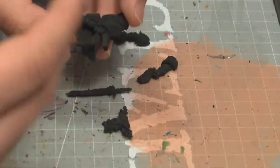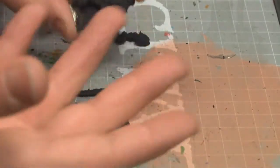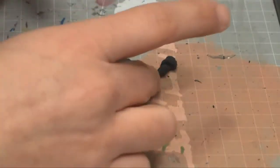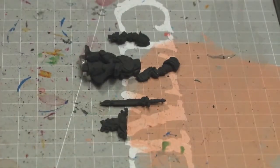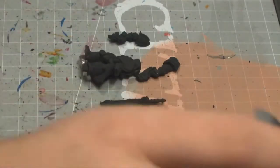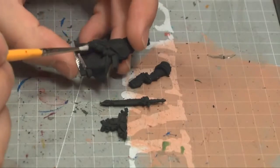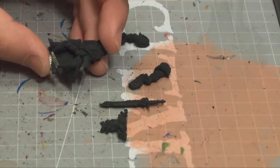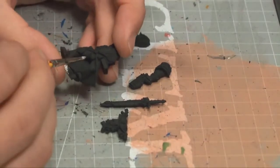I think a blackish green works better for him because if I just paint him Dark Angel green he's going to look like a Dark Angel with some fancy stuff on him, and I want him to stick out — I want him to look like a menacing figure because he's a villain. So we're going to take our Abaddon Black here and color all the armor areas, getting into the crevices where the airbrush didn't make contact.